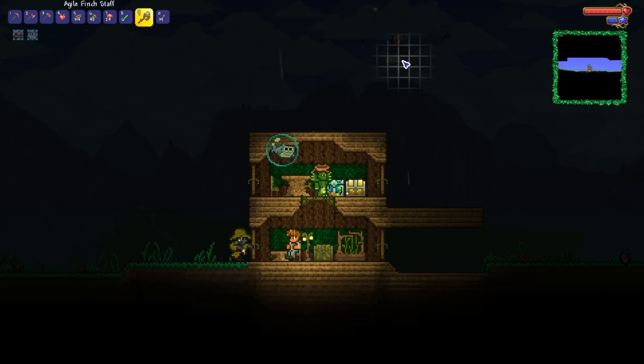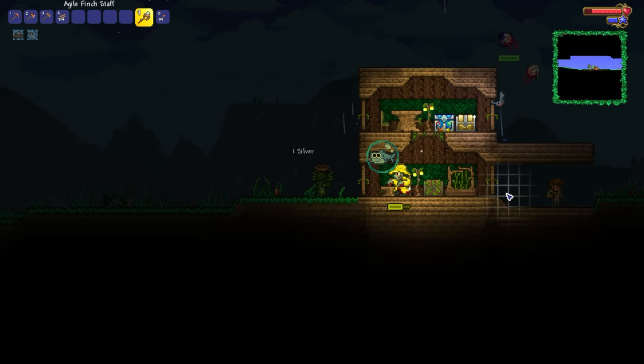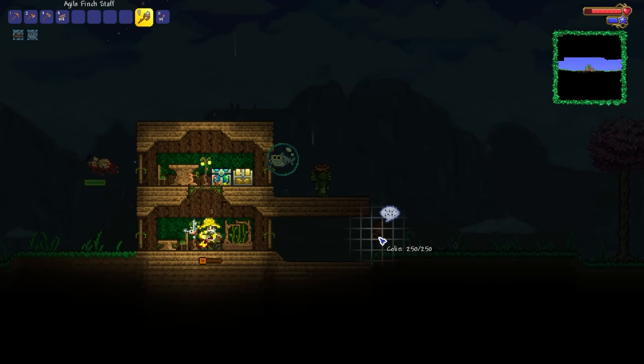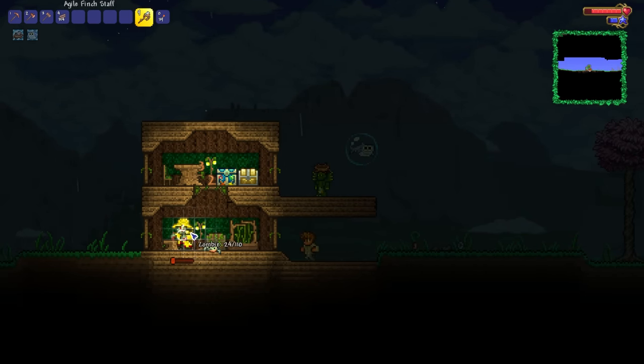It seems to take down airborne enemies way more easily than ground enemies — it doesn't really have too many issues going ahead and taking these bad boys out. Really, Guide? I'm going ahead and trying to sort out my inventory and you go ahead and open the door to the zombie who wants to kill me.